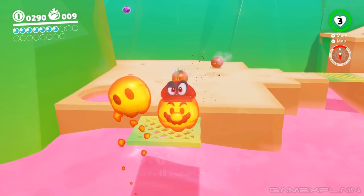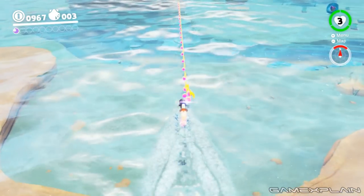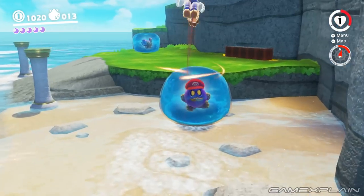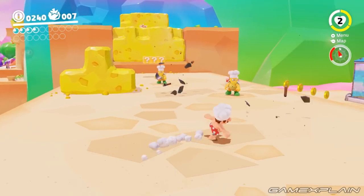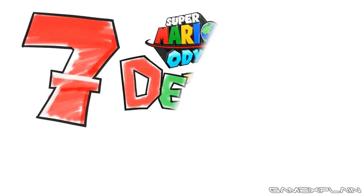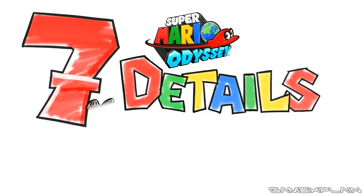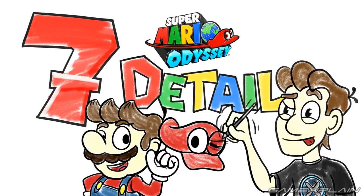Between our in-depth preview and multiple gameplay videos, we've given you a pretty in-depth look at Super Mario Odyssey from our recent hands-on time with it. And yet, there are still some things Nintendo said we can't show off, at least directly from the game itself. But they didn't say that we couldn't draw them instead, so here we are to literally paint you a picture and illustrate 7 cool Super Mario Odyssey details that we otherwise couldn't show you, as illustrated by our very own Tom Arnold.